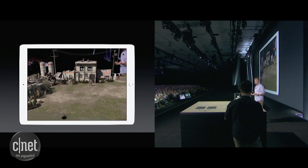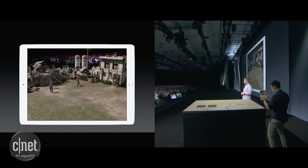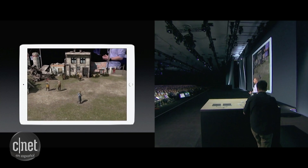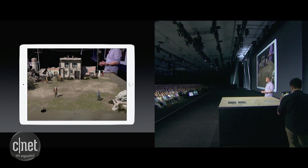This is all rendered in real time using the power of Unreal Engine 4. We're at a remote outpost in a desolate world where supplies are scarce. Airships come here to refuel, get repairs, and to trade. These are our townsfolk — they're expecting some visitors soon, so they're all starting to get ready for their arrival.